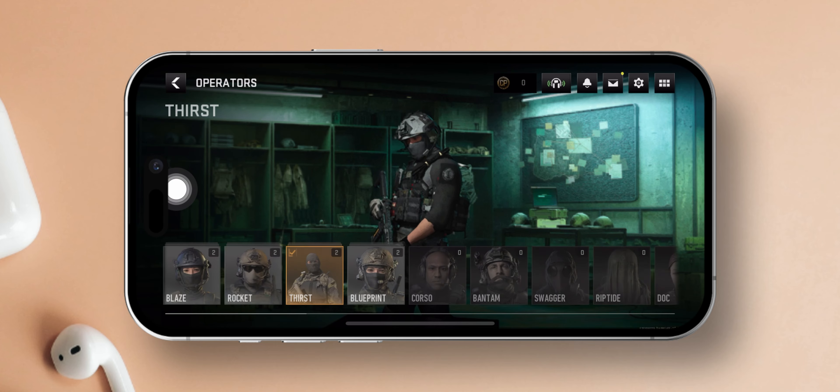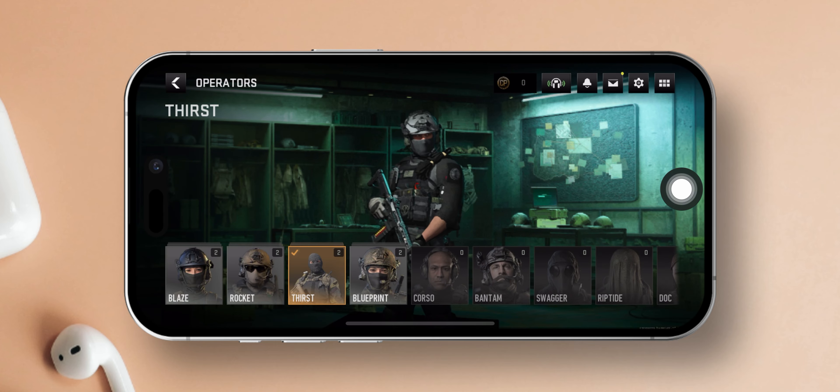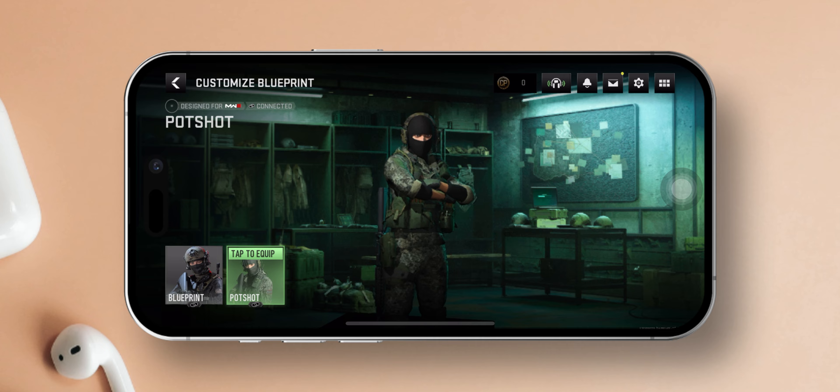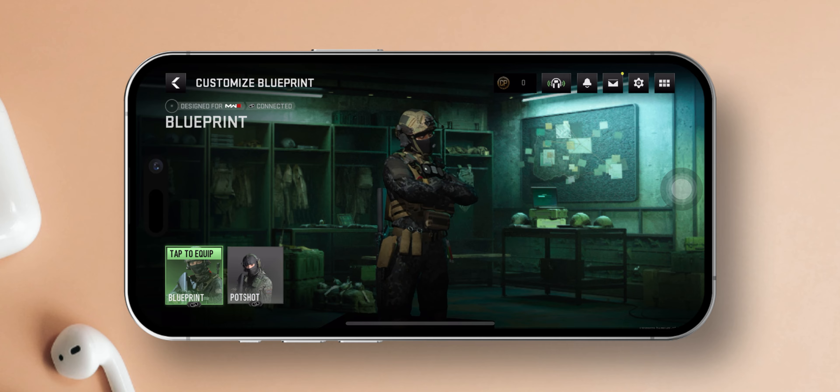You'll see a variety of characters displayed at the bottom of the screen. Simply tap on the one that catches your eye. This action will take you to a page where you can customize that character. After that, just tap on the character's logo again and it will become equipped.